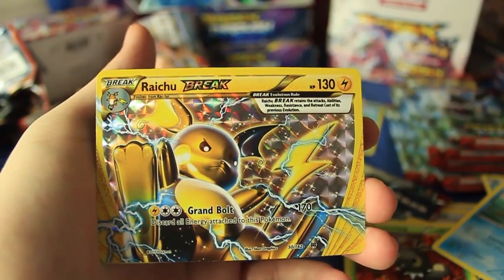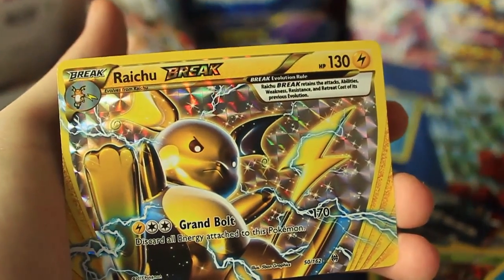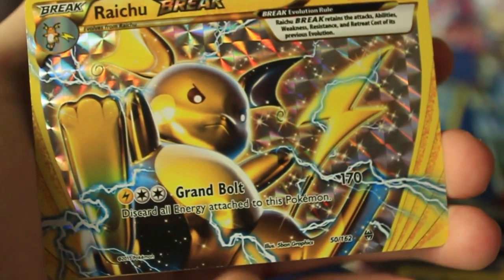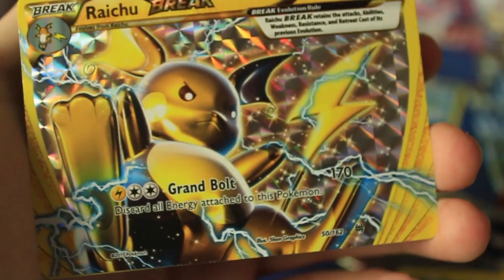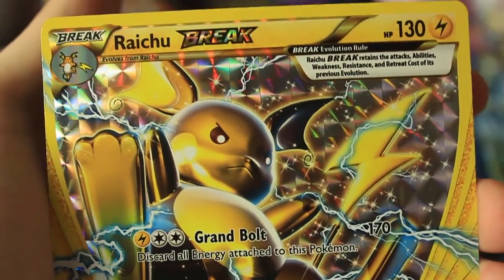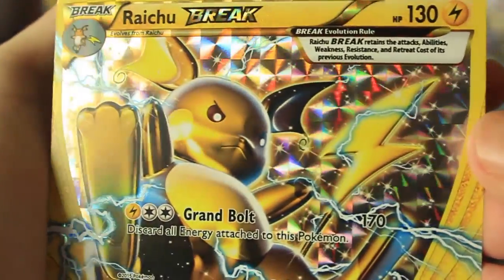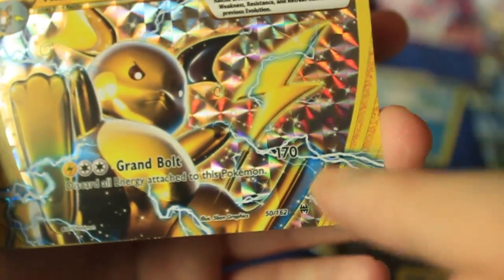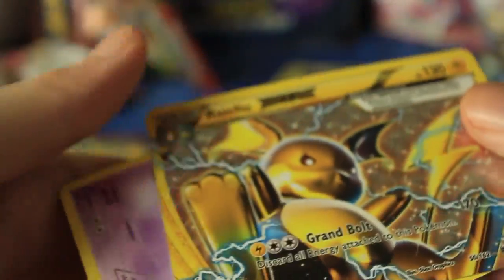So we've got that regular Raichu and to go with it — gosh dang — a Raichu Break with Grand Bolt, which is kind of expensive: discard all energy attached to this Pokémon — but 170 damage, pretty sick. The perfect amount to knock off one of those Mewtwo's with 170 HP. That is crazy. Look at that pattern on the back — just ridiculous. I love the little swoopy design, and the sideways cards.